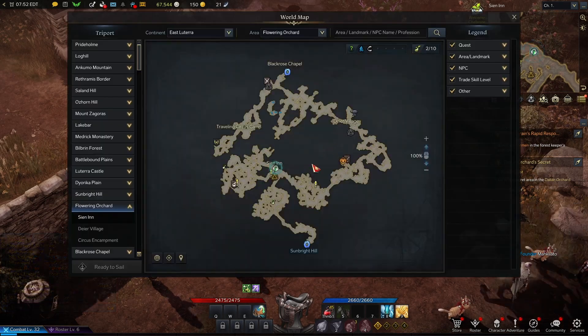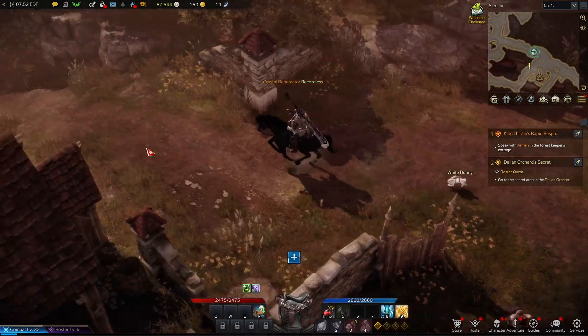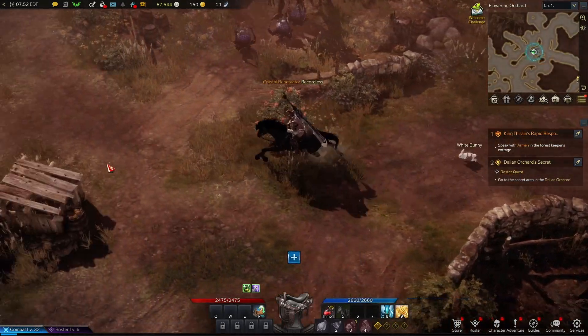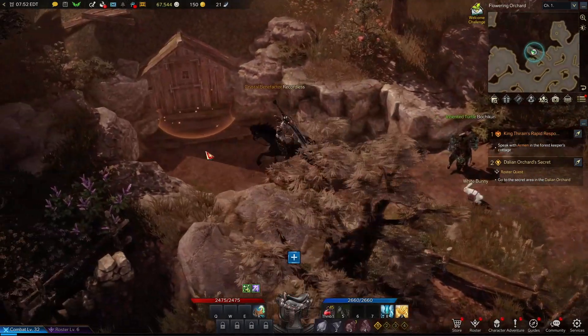So over here in the middle, over at the Cyan Inn, just go ahead and run over west this way. And you're going to see the Dahlian Orchard is right here.